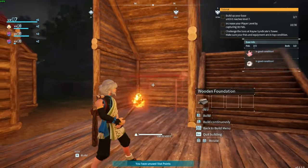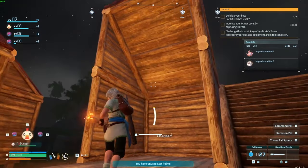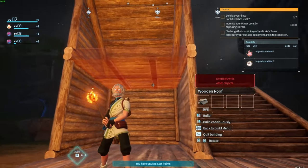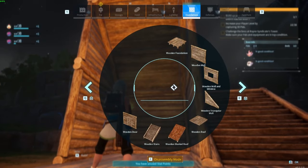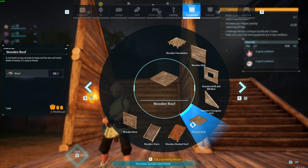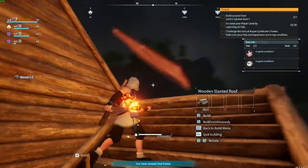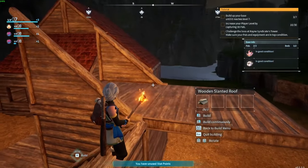What happened was, after you get the structure here, I tried to place a loft piece — not a roof piece — and I couldn't get it to work. So you just have to do the roof tile first, then you can put in your wooden roof piece to make your loft area or second story or whatever, and then re-add your piece.